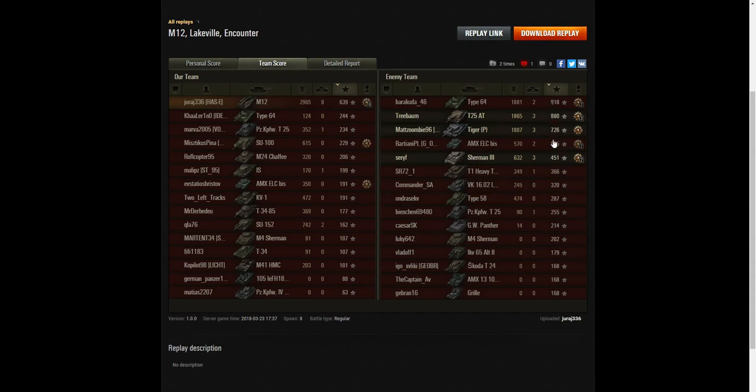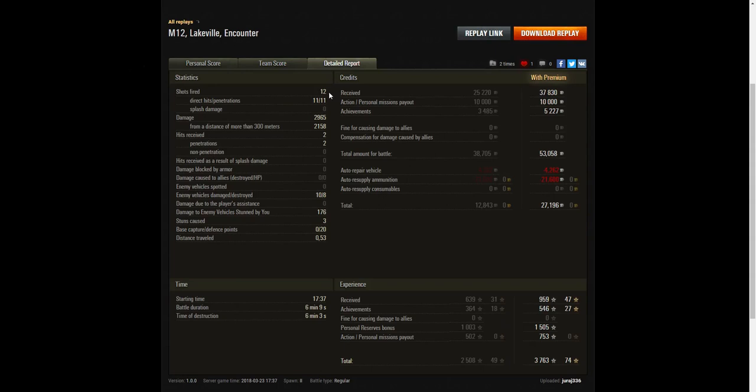Only the three top winning team members scored higher XP. In the detail report: he only fired 12 rounds, got 11 direct hits and 11 penetrations — just about every shot hit the mark. He did 2965 hit points of damage, of which 2158 were at over 300 meters. The closest shots were the Type 64 and the T25 II at very close range. He received two hits and two penetrations, both believed to be from the T25 II. He damaged 10 enemy vehicles and killed eight.